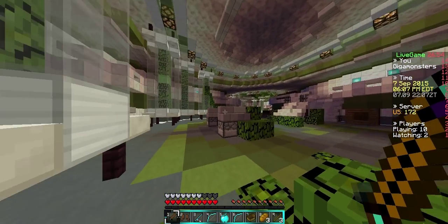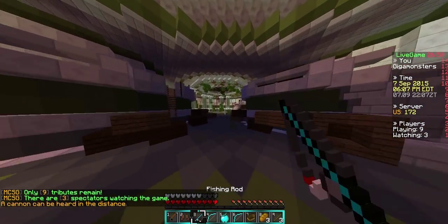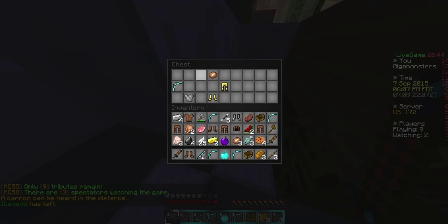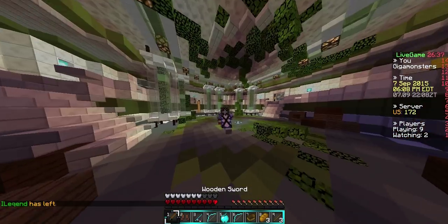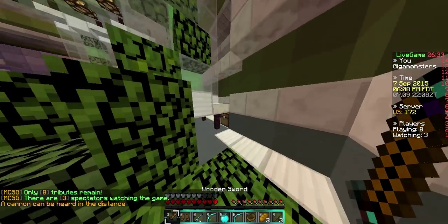We're pretty stacked — didn't expect to be this stacked on this map. I usually survive pretty short on this map but I guess today is my lucky day. The resource pack is great. About the bow — if you draw it, it actually changes color, just like the default, I think it changes from yellow to green to red.